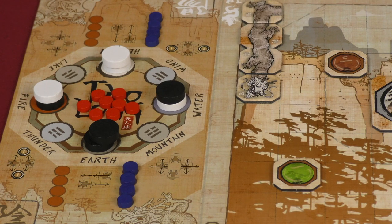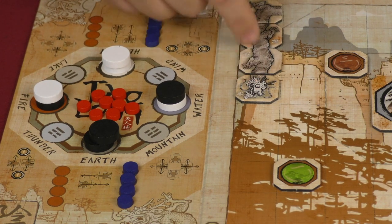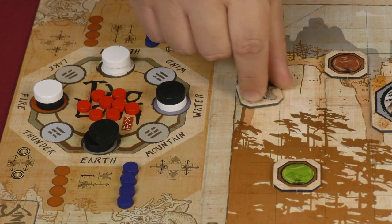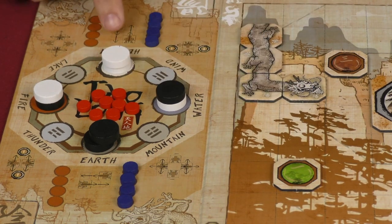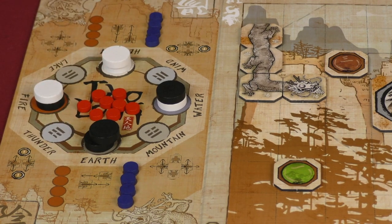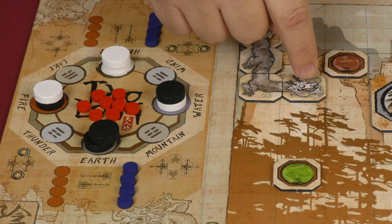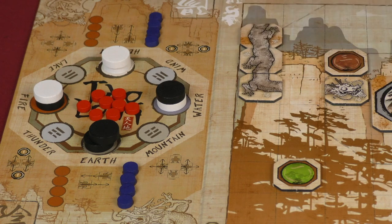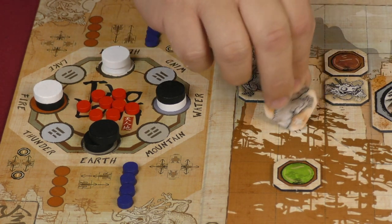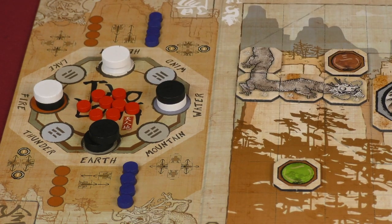Heaven works when your dragon head is oriented in that column direction. If your dragon head is oriented the other direction, it's going to be earth that you'll need to activate for that basic movement. With earth, it is one or two spaces — in this instance it's only one space because we're running into an obstacle. Then we flip it over like so, completing the movement.